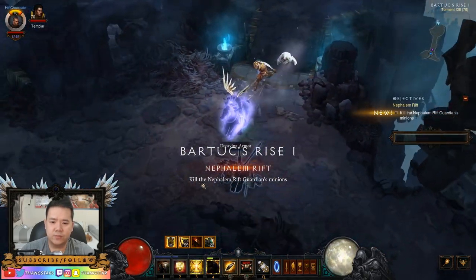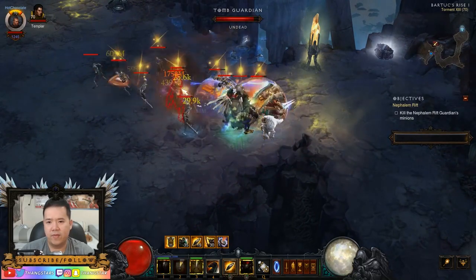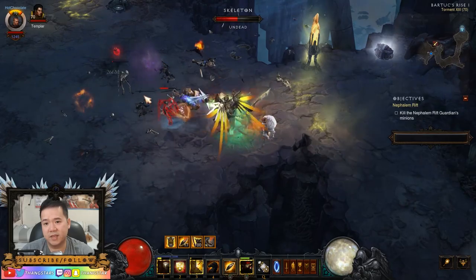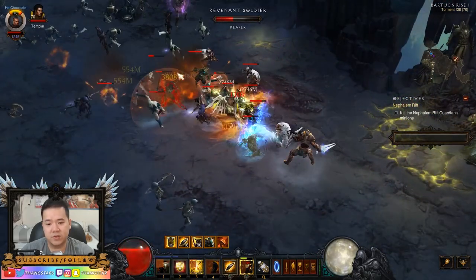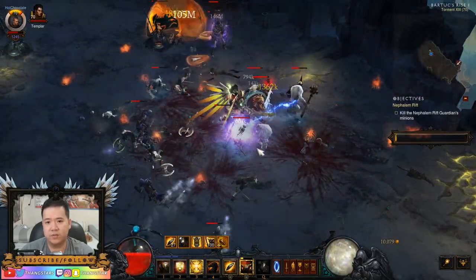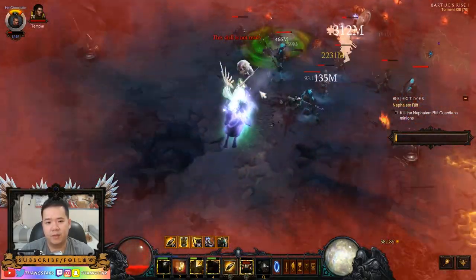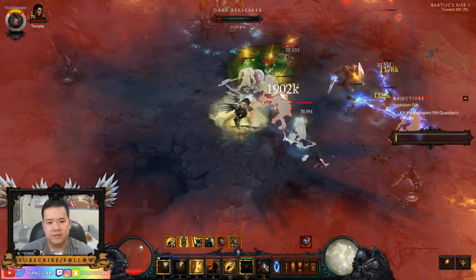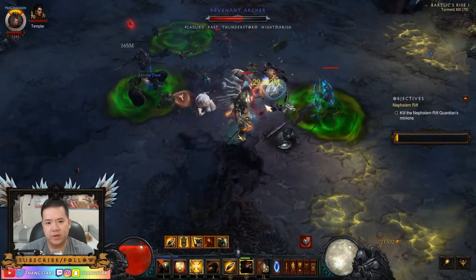The set is really great as a stepping stone — you can use this build and use the set until you find all the items for your Legacy of Nightmare build, or even enough Ancient items for your Thorns of the Invoker build. Even Thorns of the Invoker without Ancient items is still really great anyway.